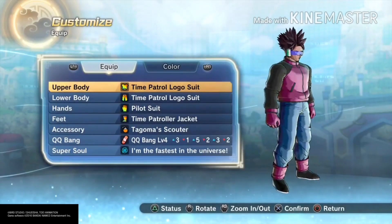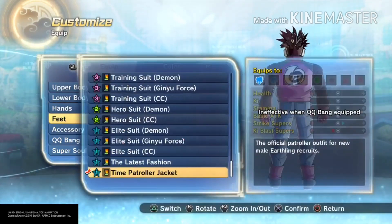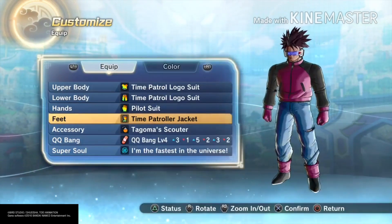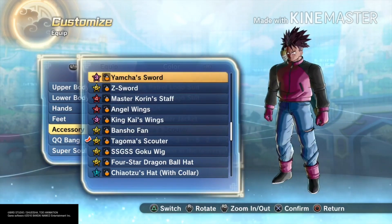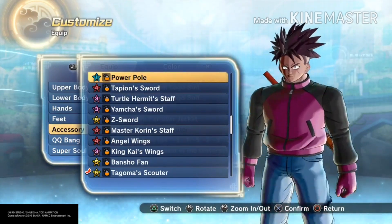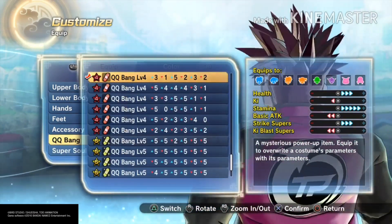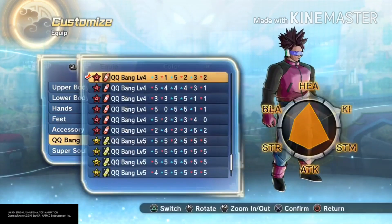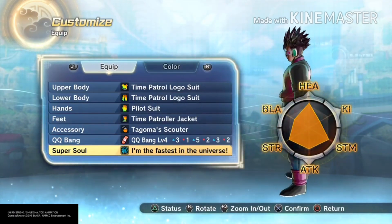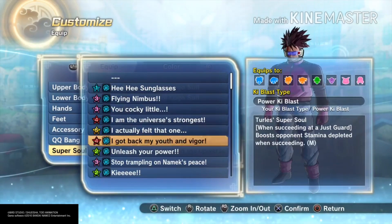Let me show you the clothes. You want to make sure you have the Time Patroller logo suit, the pilot suit hands, and for the feet either the Time Patroller jacket or the Time Patroller suit. For your accessory, you want either the Scouter, the Tapion Sword, or the Power Pole — I'm using the Scouter because it looks amazing. For your super soul you want to make sure you have five bars of ki — I use Kiki Bang on this preset. For your super soul you always want 'Fastest in the Universe.' Any other super soul and you're absolutely trash at the game, except 'My Youth and Vigor' is okay too.